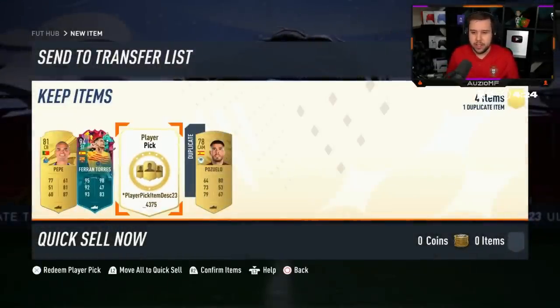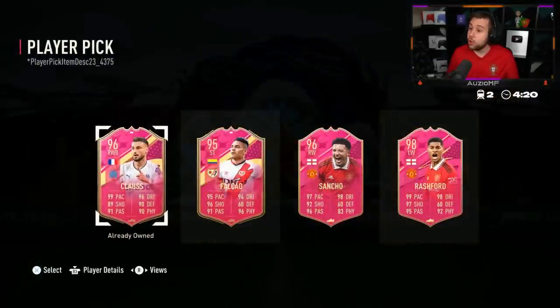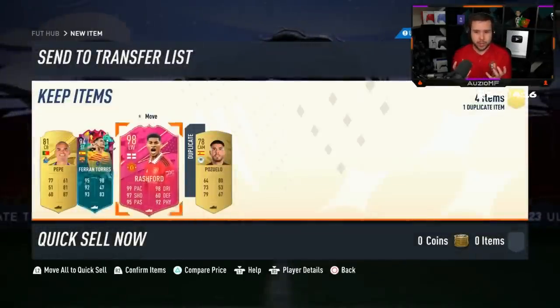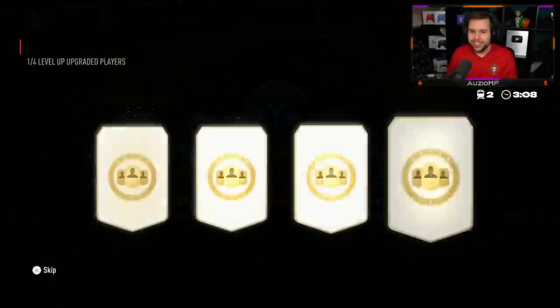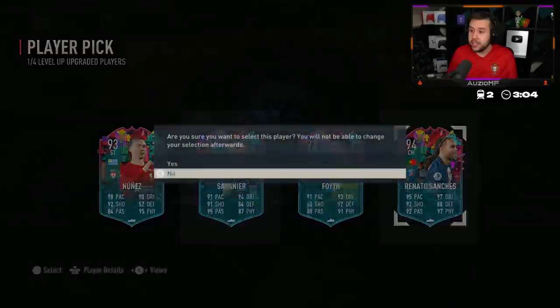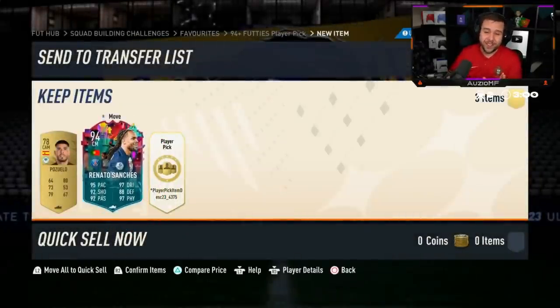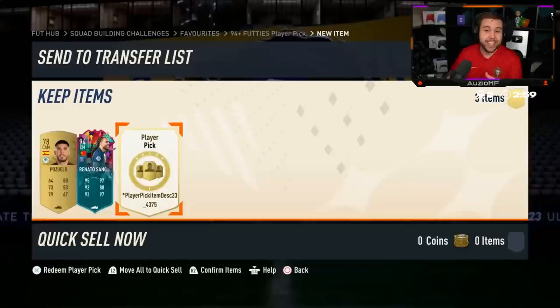Darwin, Ferran Torres, Sterling - he's gone for Ferran Torres. I thought he would have gone for Sterling. 30 player pick: Claus, Sancho, Rashford - look at that, the two United players right next to each other and he's gone straight for Rashford. Why is everyone all of a sudden picking up Puzuelo? We've seen him twice today already. Renato Sanchez - hey, that's a nice pull from a Level Up Player Pick.